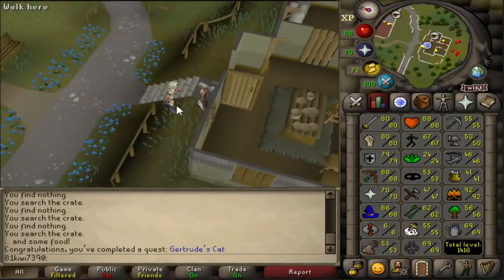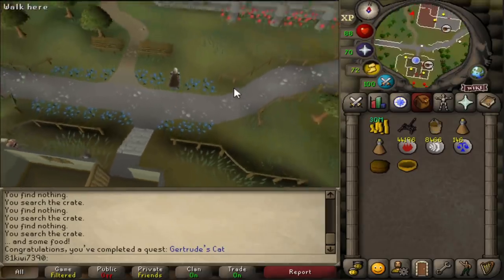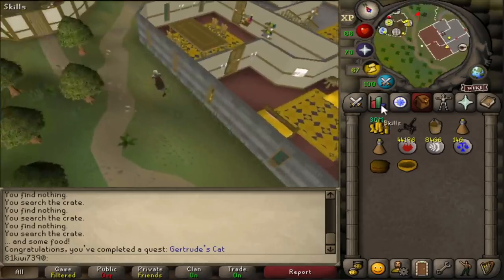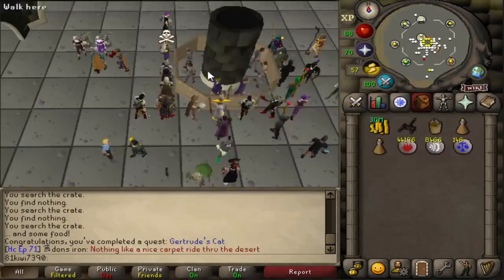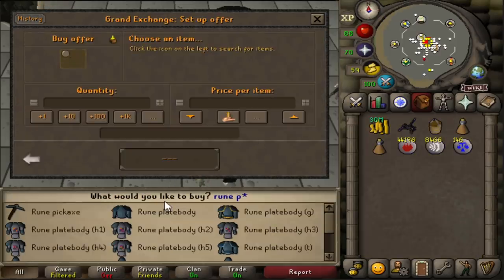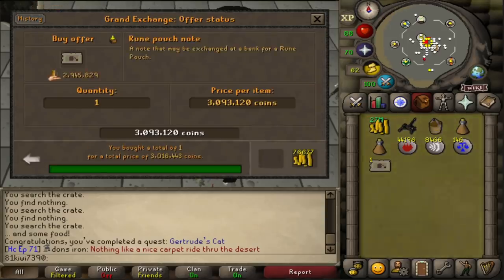Gertrude's Cat quest is completed. I decided to do this one first because I'm going to need a full-grown cat for the Evil Dave part of Recipe for Disaster. I also went ahead and bought a Rune Pouch Note — they're quite expensive, but with all the questing I'm going to be doing, I want to save inventory space. I'm going to condense all this questing progress down very heavily.